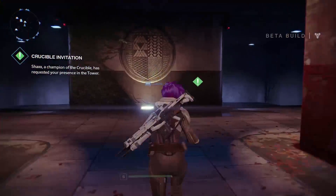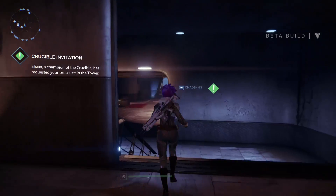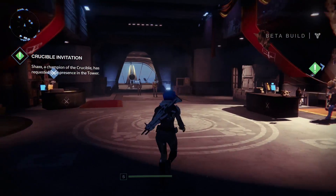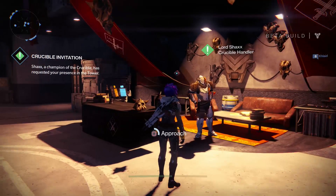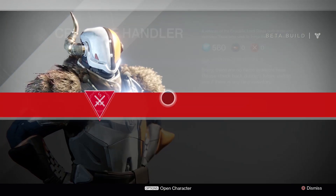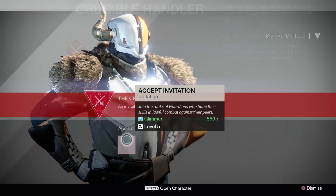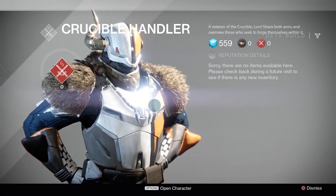Let's head back down here and see if there isn't some armor we can pick up. The guy with the engrams has some armor, so maybe we can grab it there. This is the Crucible guy - we'll talk to him. Lord Shaxx. The Crucible. Accept the invitation. Join the ranks - okay. Don't drop it. I won't drop it.